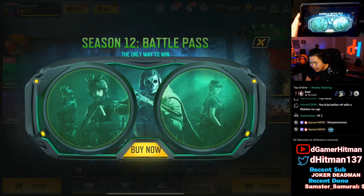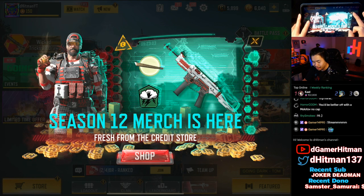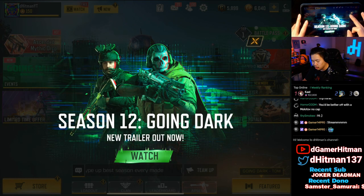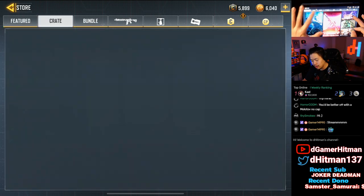As you log in, Season 12 battle pass 'Going Dark' is available. You can see Urban Tracker, Ghost, Captain Price, and some others. You can buy that, Flickering Shadow, Laser Focus, Recon, as well as DLQ Shadow. We'll take a look at that. Season 12 merch is here too - we'll take a look at everything before we go to the battle pass.